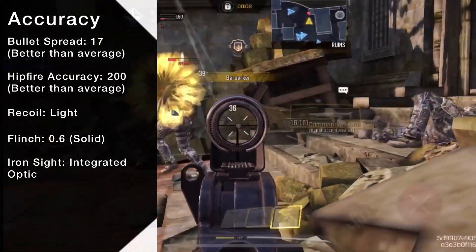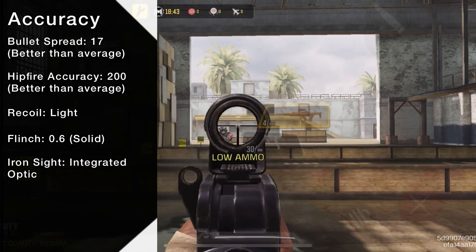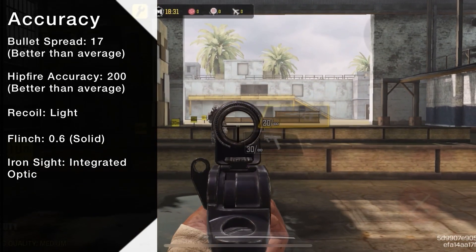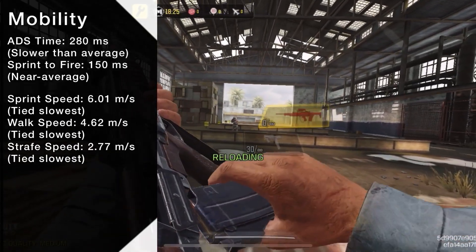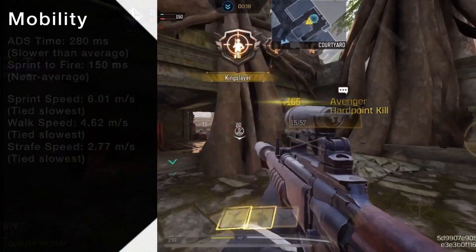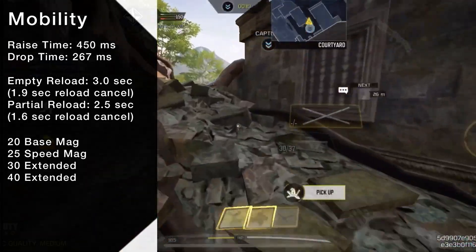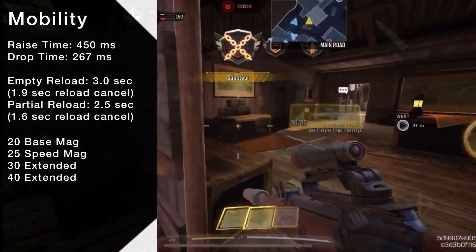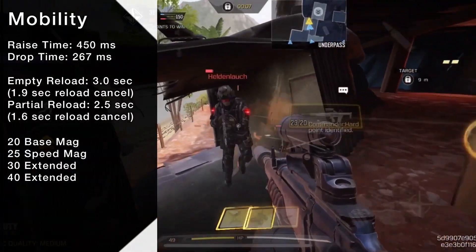Like the Swordfish, the EM-2 comes with an integrated sight — but instead of a 3x scope like the Swordfish, it's more similar to the Red Dot in zoom, but more difficult to track at longer distances. Flinch is not an issue, and its recoil is fairly light, but using Task Force makes it jiggle more. In terms of movement speeds, it's tied for the slowest in the AR class and tied second slowest in ADS speed. Its base magazine size is only 20 rounds and can be extended to 25, 30, or 40, with varying effects to your reload times and/or ADS time. You'll be reloading quite often, and although it's slow, the way the sound and animation match makes reload cancelling somewhat satisfying.